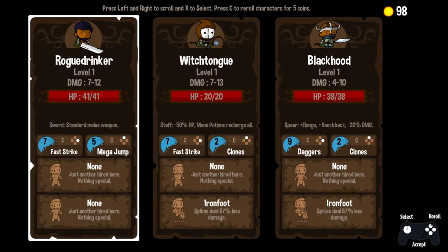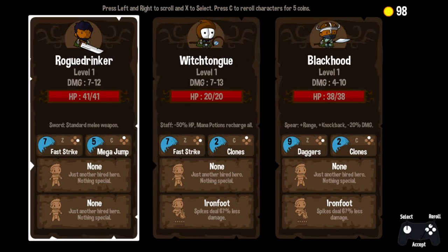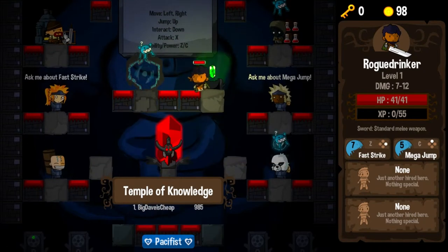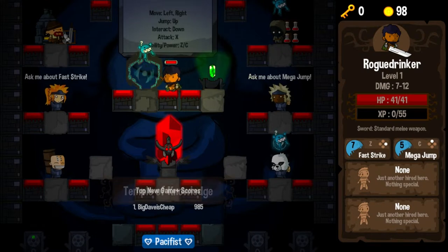He has none and none for his passive traits, but he's got that Fast Strike ability we purchased earlier and Mega Jump, which I haven't found much use for — and he doesn't take any negatives. You notice how having a staff gives Witch Tongue minus 50% HP. Rogue Drinker is pretty straight up — standard sword, no penalties, good damage, and a lot of health. I'm going to start hoarding money at this point, so let's get right back in.